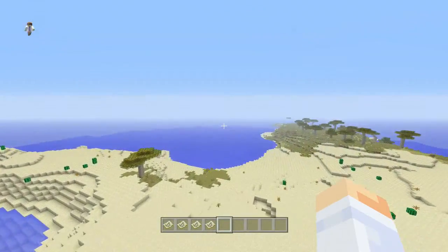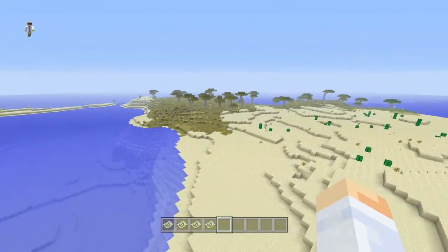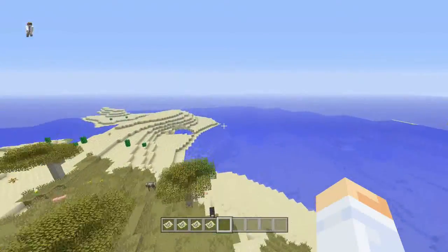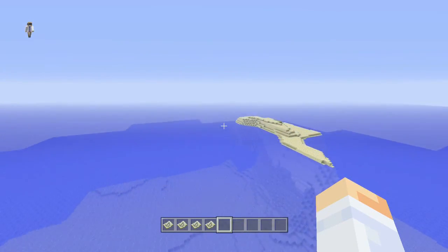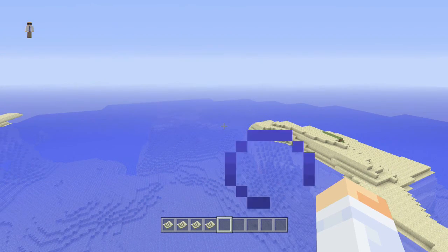I will leave the coordinates in the description below to everything I just showed you, as well as some things I did not show you — like the coordinates to a savannah, it might even be this savannah right here, and also a mega taiga — actually two of those. I did not find a village yet, but again this is a large seed and I did not explore the entire thing, so I'm sure there's plenty more out there to be explored.